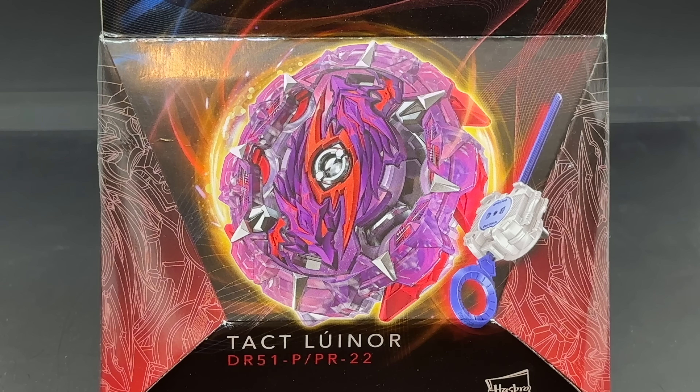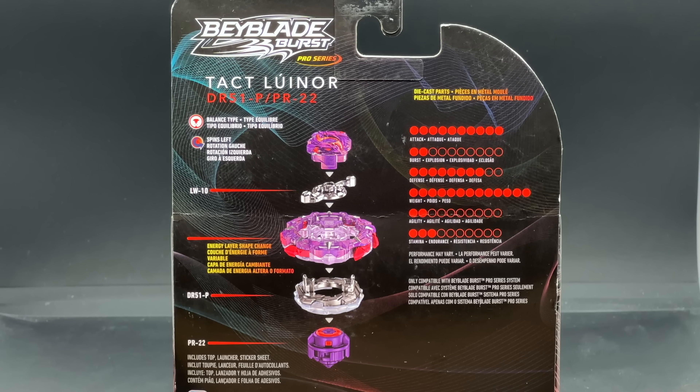Is it that desirable? Having Luinor in the name kind of makes it desirable, but the Tact layer overall is kind of special but kind of boring to use. There's a lot of different things we can talk about, so we'll go over all of that once we actually unbox it. Let's take a look at the back of the box — this bay is a balance type and it's a left spin bay.